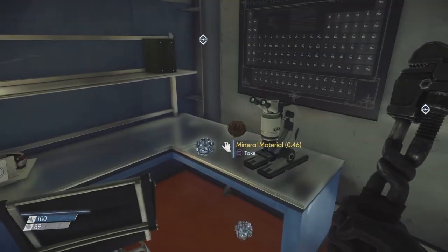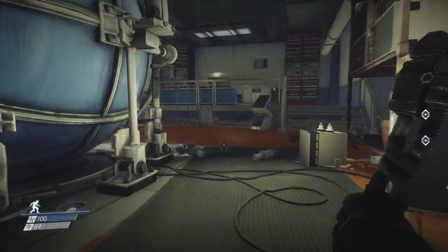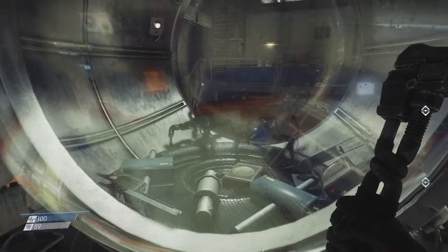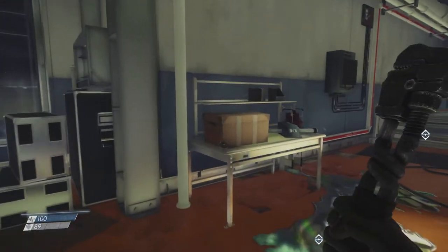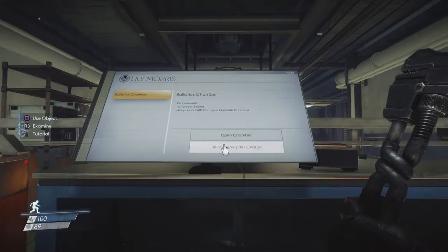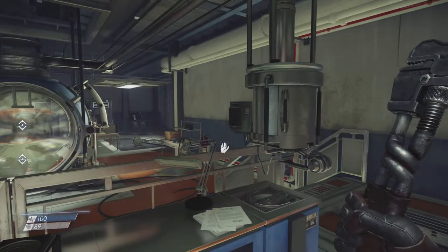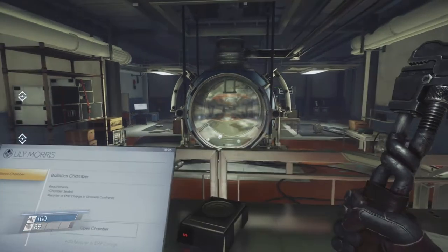'Update the recycled charge fabrication plan — I have a spare plan in my quarters. Remind me before next shift and I'll bring it down. Dr. Thorstein.' Have we seen Dr. Thorstein's lab already or not? There are two cups here — you need to be careful about the cups. Open chamber, release recycler charge — chamber sealed. Recycler or EMV charge and grenade container. I turned them into materials! Let's open that up — organic exotic materials.